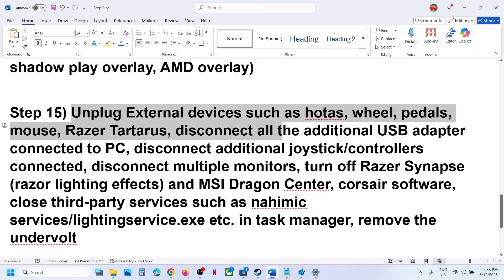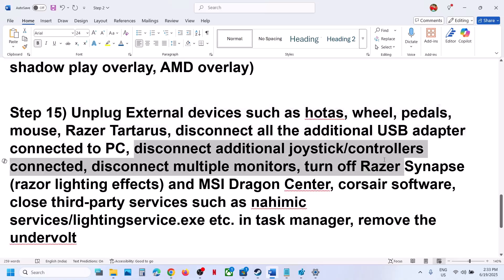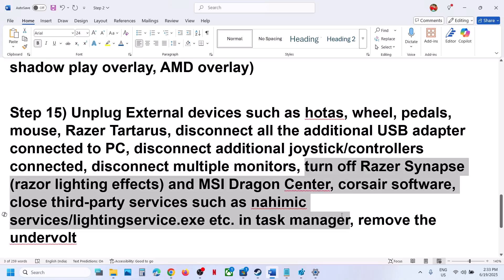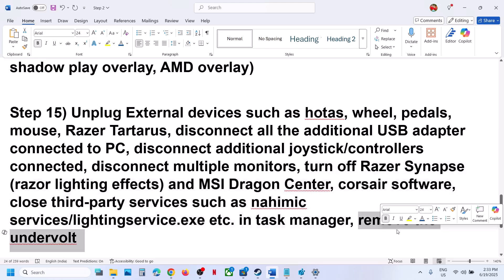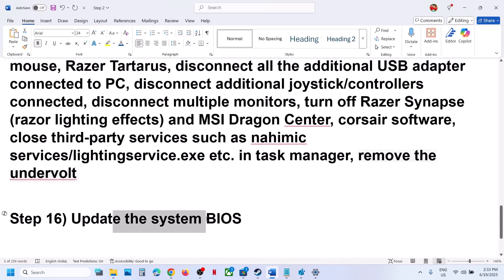The next step is to unplug all external devices you are not using — steering wheels, pedals, USB adapters, extra controllers. Disconnect multiple monitors and try launching the game on a single monitor. Close any third-party services or applications that are running. If you have undervolted your computer, remove the undervolt and then launch the game.